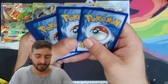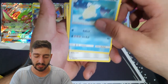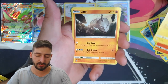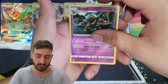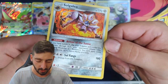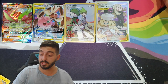Fighting Energy, Cosmo, Carvanha, Tepig, Togedemaru, Onix, Wynaut reverse holo, followed by a holographic Salazzle. I really like how the holo pattern complements the flames on that card — that's awesome.